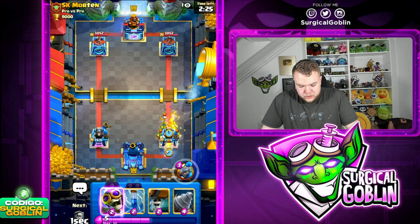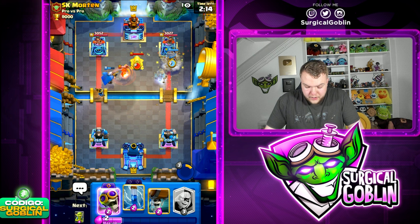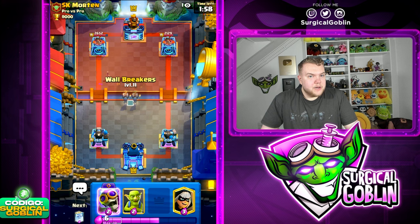Let's go Goblins up front, Ghost in the back. Looking pretty good to apply pressure on both lanes. I'm gonna go ability left side and afterwards Goblin Drill towards the right side. He used the Valkyrie - we can maybe Zap the Skeletons. There's the Skeletons, let's Zap right away. Thanks to that we get chip damage to his right side tower - the Goblins actually survived! Very nice damage there.